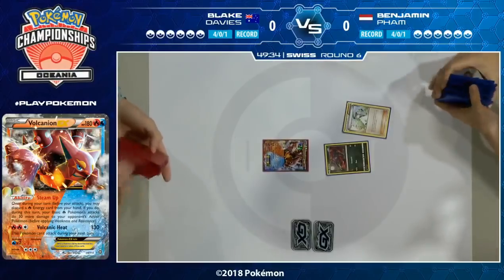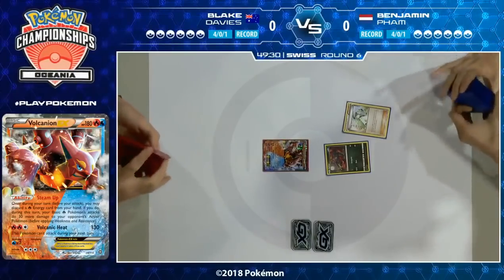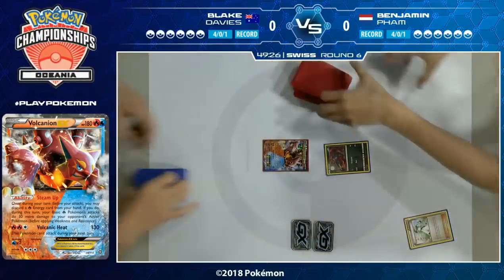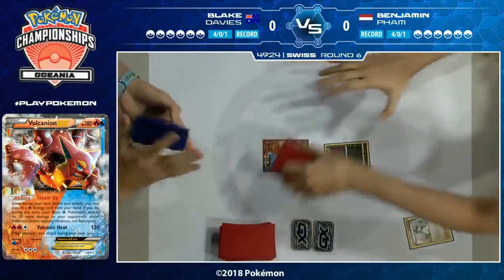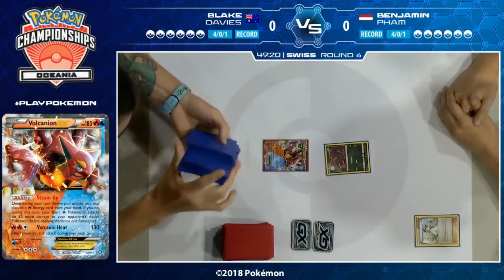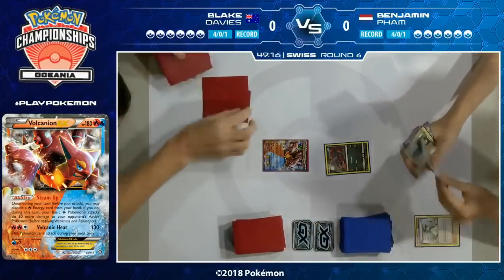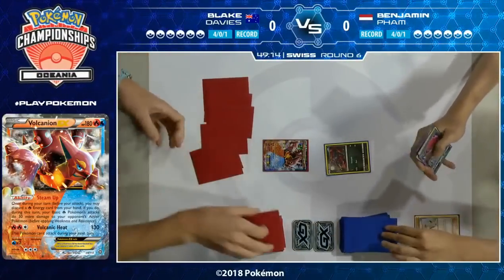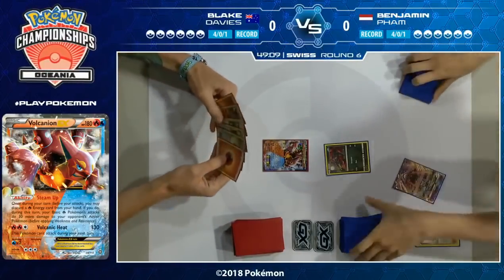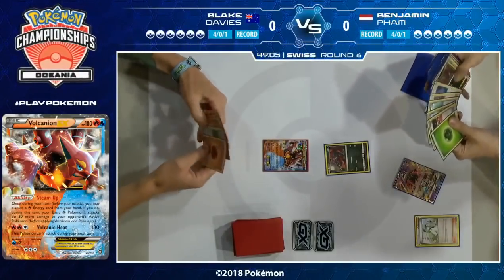Benjamin is starting and not to a great start — he just plays an N straight away, doesn't bench a Pokemon, doesn't attach an energy, doesn't play an item card. That's not ideal because what you really want to be doing is playing a few cards, then play the supporter, then play a whole bunch more cards.